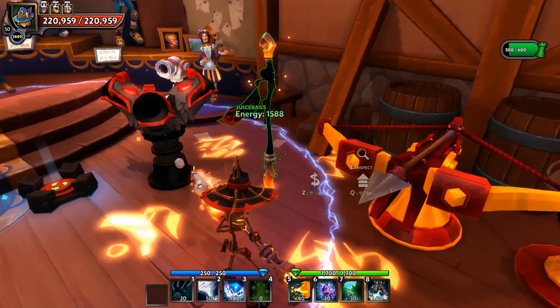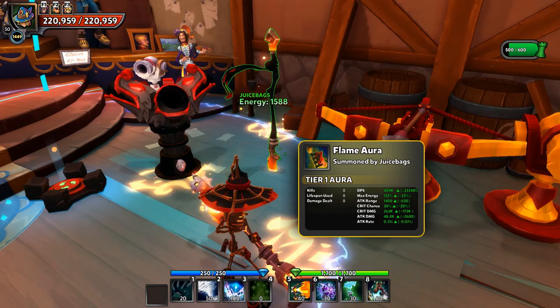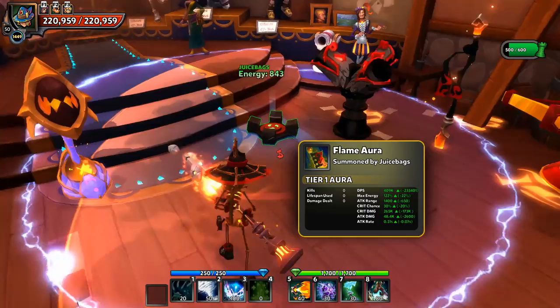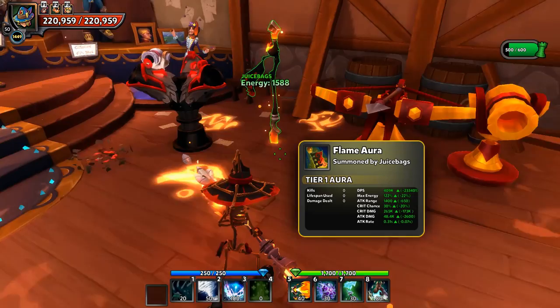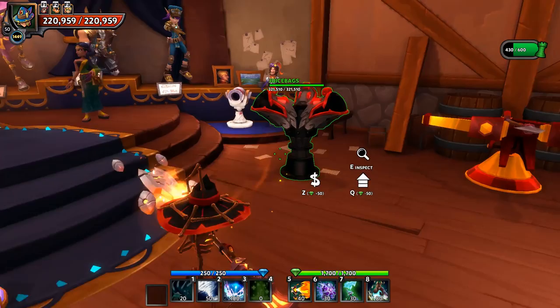Moving on to the Monk, we have the flame aura, the skyguard tower, and the lightning strikes aura. The lightning strikes aura and the flame aura are both auras, so cyborgs will disable both — those are out of the question.